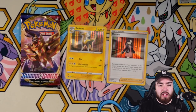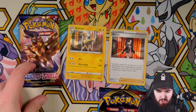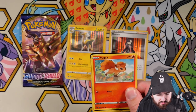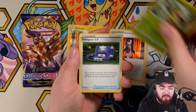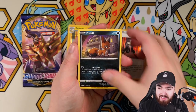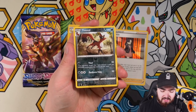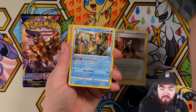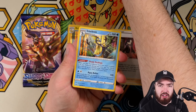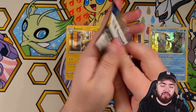Two packs remain — we have the Lapras VMAX pack and then we have the Zamazenta pack. Come on baby. Psychic — it was sidekick. Big Charm, Pokégear 3.0, Vulpix, Nickit, Baltoy, Chinchow. We have a Krabby, a reverse holo Thievul — a rare card, nice. And the final card is an Inteleon holo, which I do like — definitely happy with that. But we've got two full arts instead of a secret rare. I actually do like the design of the full arts a lot more than the rainbow rares, so maybe it's not a bad thing.